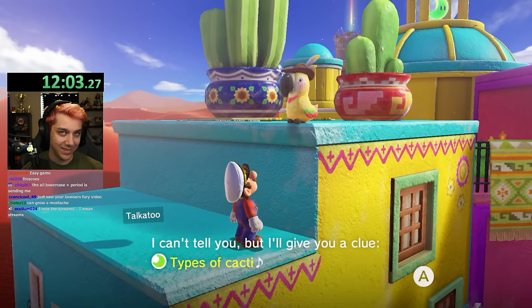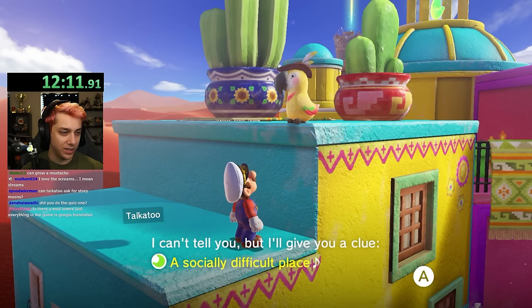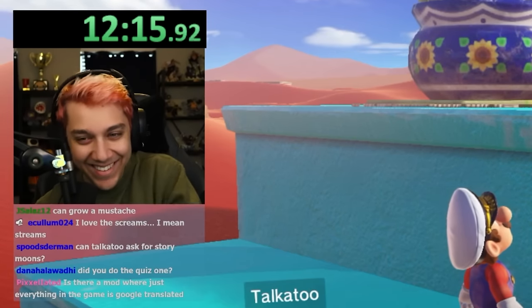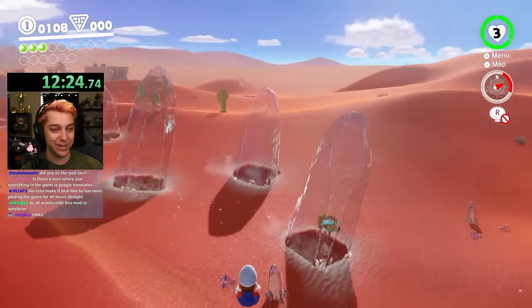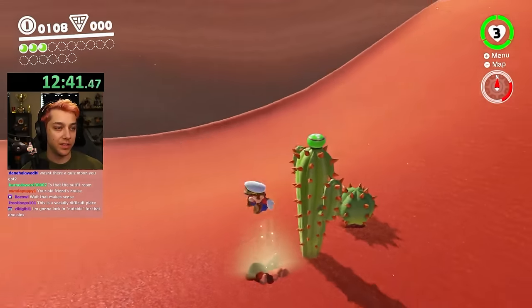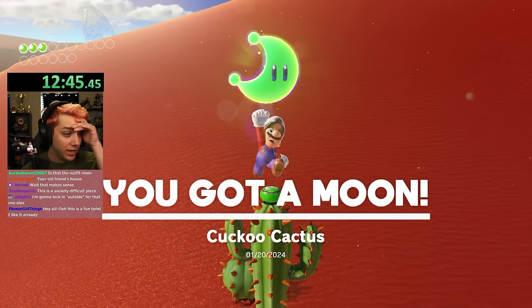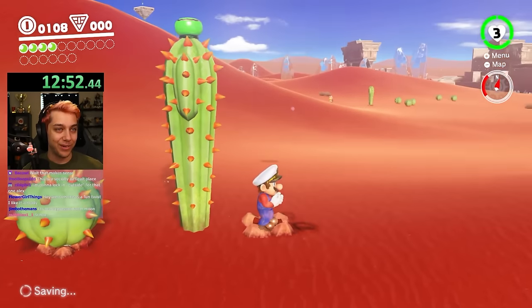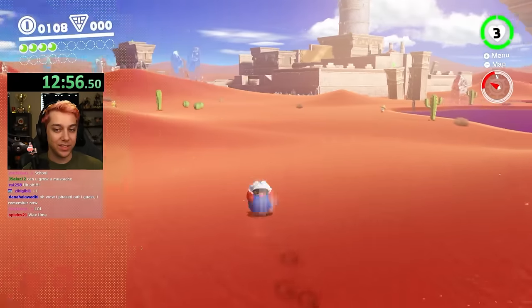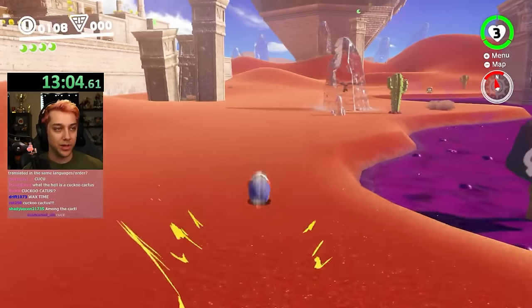'Types of cacti.' Okay, I mean there's only like one cactus moon I can get right now. 'A socially difficult place.' What? What does that mean, dude? It's normally called wandering cactus and now it's 'cuckoo cactus.' So what is 'types of cacti'? That moon's not available, is it? I thought this moon up here didn't exist yet — the 'among us' one.